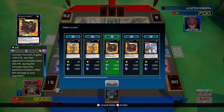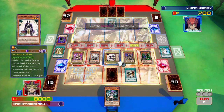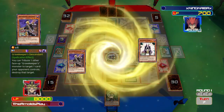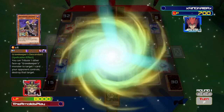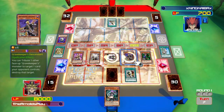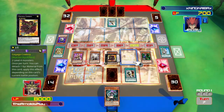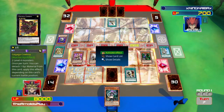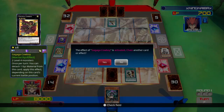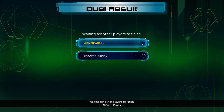I still have one option: XYZ summon Gagaga Cowboy - a classic move. I detach Summoner Monk and Descendant as XYZ materials, bring out Gagaga Cowboy, and when it's special summoned in defense position I can do 800 damage to my opponent, which wraps up the duel. Thank you to XKingKaibaxX for playing against me, and hopefully you guys will tune in tomorrow for round two of our match - Chaos Control versus Nordic Monsters. See you then!